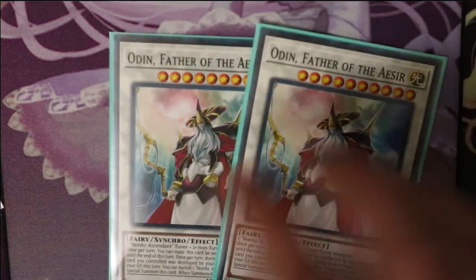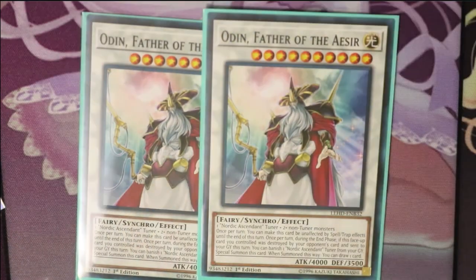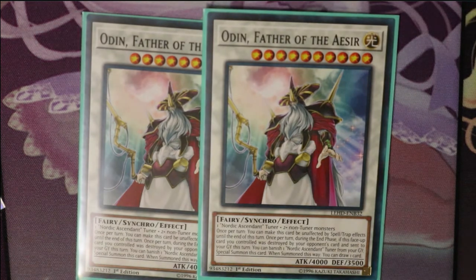Next, two Odins. I think Odin is probably the best out of all the synchro god cards. One Nordic Ascended Tuner and two non-Tuners. Once per turn, you can make this card unaffected by spell and trap effects until the end of this turn. Once per turn, during the end phase, if a face-up card you controlled was destroyed by your opponent's card and sent to the graveyard this turn, you can banish one Nordic Ascended Tuner from your graveyard and special summon this card. When summoned this way, you can draw one card. He's very powerful.